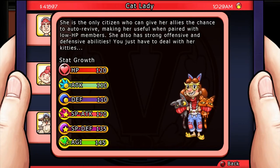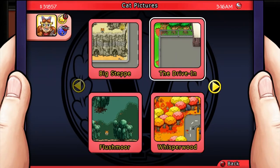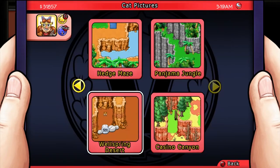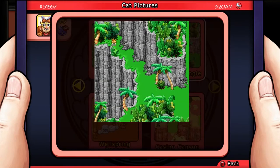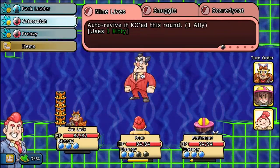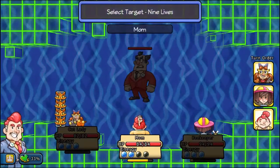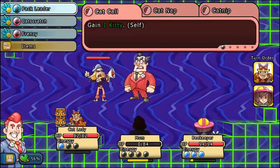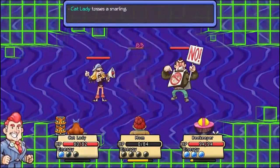This citizen is the Cat Lady. She is the only citizen who can give her allies a chance to auto-revive, making her useful when paired with low HP members. She also has strong offensive and defensive abilities. She has an exceptionally useless special ability — her talent is that she has pictures of her cats, which help you when you want to recruit her, but once you recruit her they're useless. In combat, she has that auto-revive ability, but this doesn't work if the character themselves just KOs, like the beekeeper. You're going to want to spend kitties to use her abilities, much like energy. If you have a lot of kitties, that's good, but if you don't, you're in trouble.